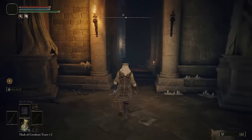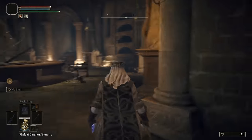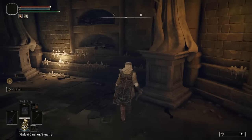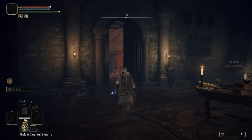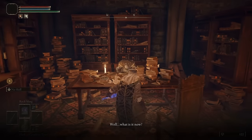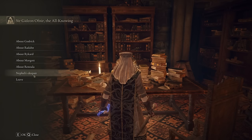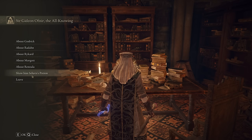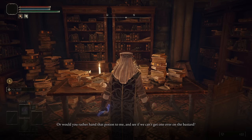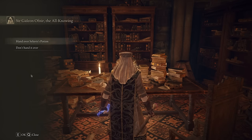Now go over to the other side and talk to her adopted daddy in the library. If you don't have the library open, he should be standing over here — talk to him before you start any of this. Go back and talk to him now. You'll see a new option for Nepheli's despair, and after the first part of his dialogue you get the option to show him Seluvis's potion — do that.